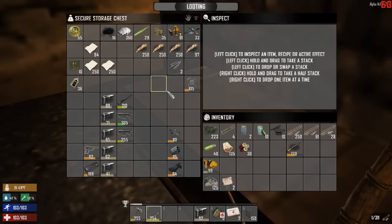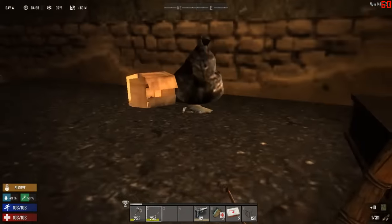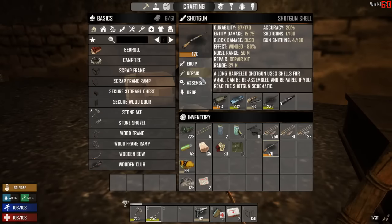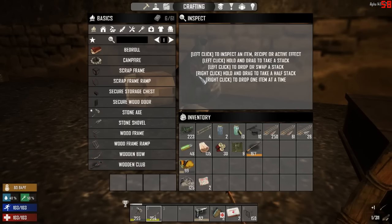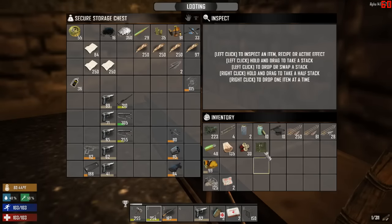Let's see — some repair kits. I don't have any forged iron, so I can't make any more. Repair. At least it's fully repaired then. That's good.